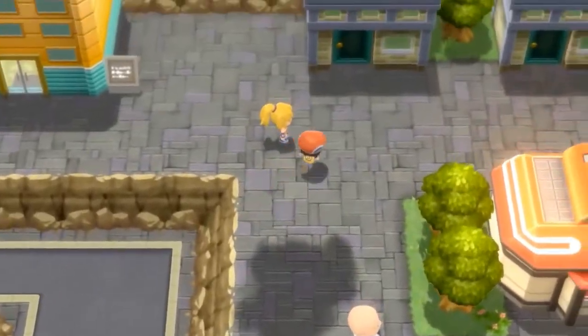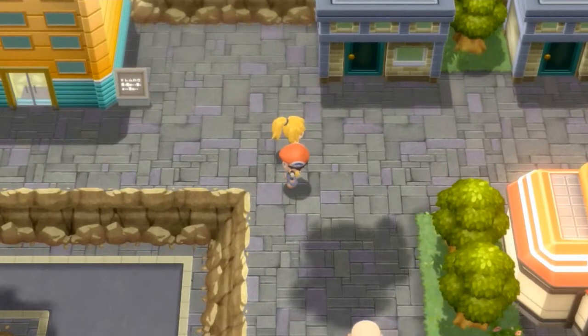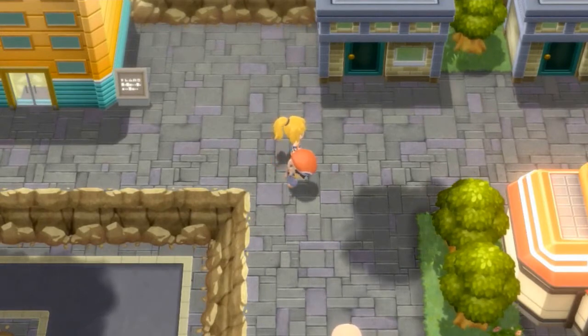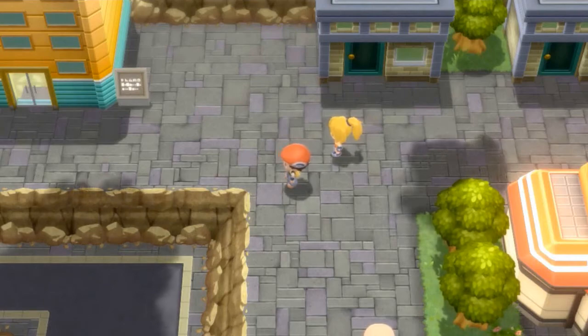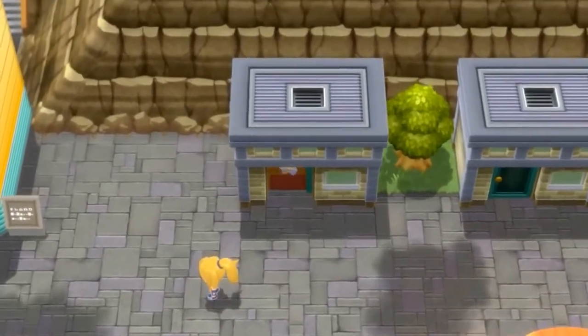Here we have Veilstone City. This is pretty much the Celadon, the Goldenrod — Lilycove, I think. This is pretty much the Goldenrod of Sinnoh right here, and you're going to find a lot of stuff which we are going to be doing right here.